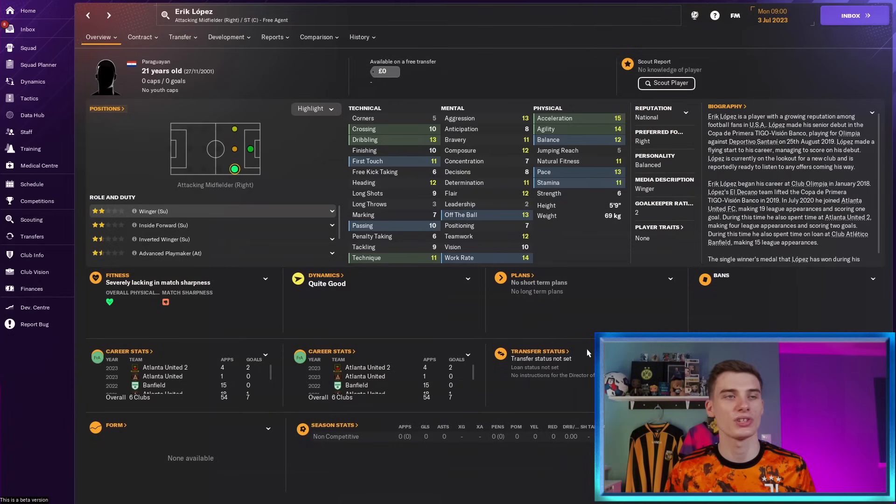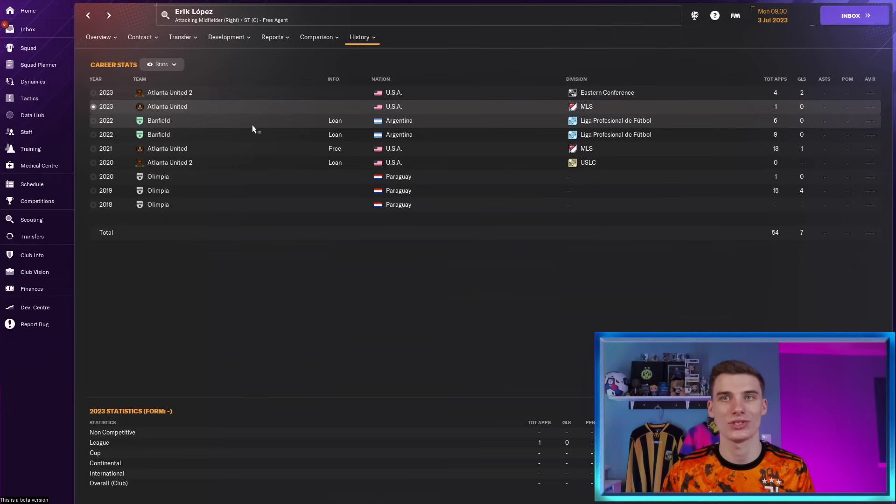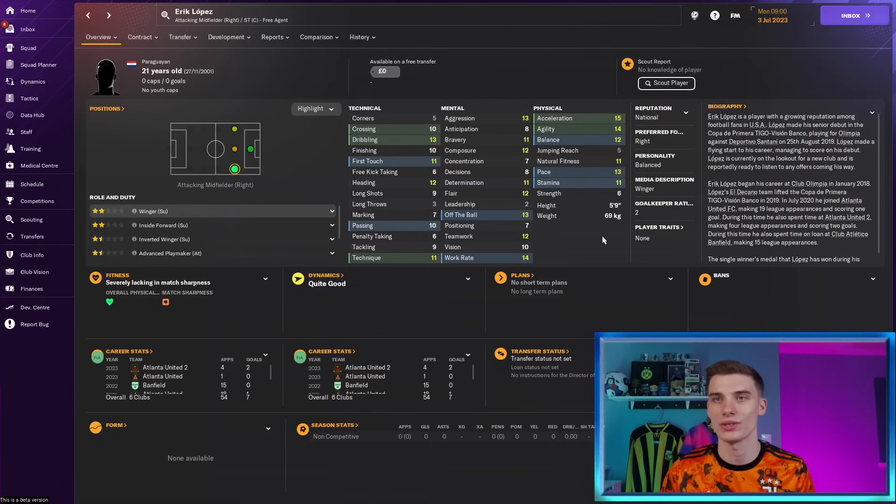Another player by the name of Lopez — we've got Eric Lopez, a Paraguayan winger who has been let go by his club Atlanta in the MLS, having previously played in the Argentinian and Paraguayan divisions. Now at the age of 21 he finds himself as a free agent. Physically he's got great acceleration with agility and pace, he can dribble well, nice technique and work rate. Outside of that he is lacking quite a lot, but as an out-and-out winger, maybe in the Championship or potentially even at League One level, he could be a nice signing.